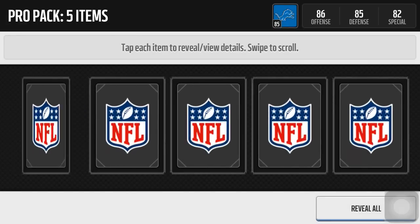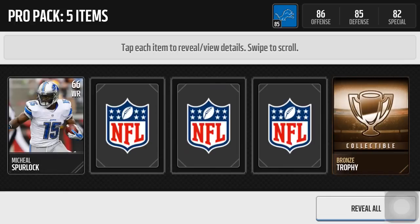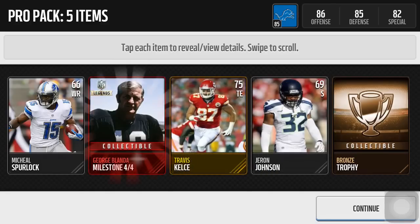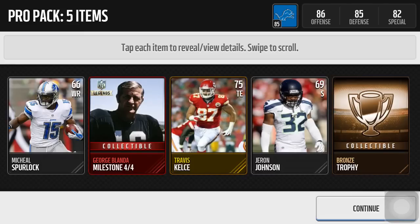Pack six — start there. Bronze 75 tight end. Oh, there we go — George Blanda! That ain't bad, I'll take that. A legend collectible — those usually don't do too bad. We'll look at it after this.